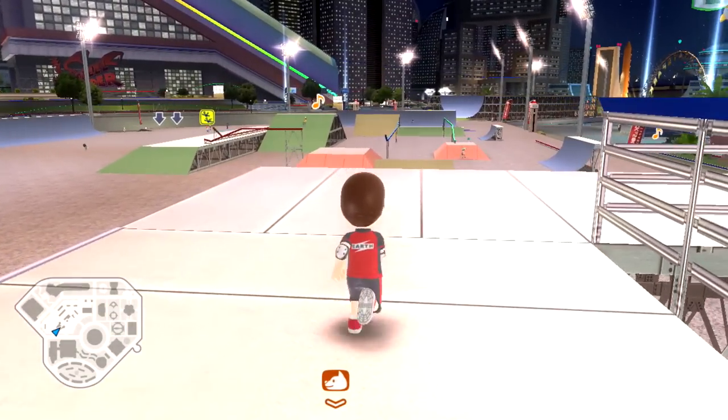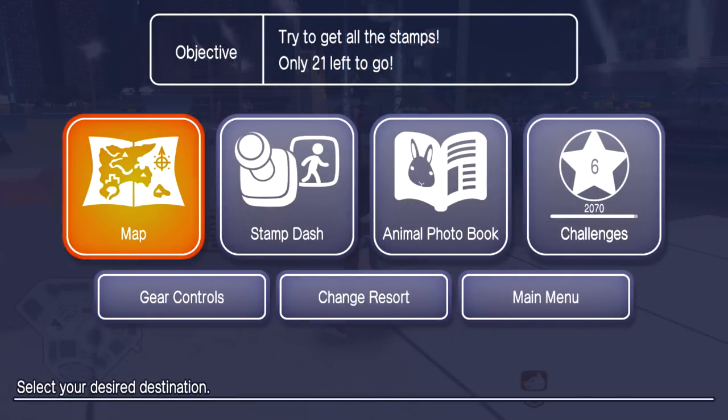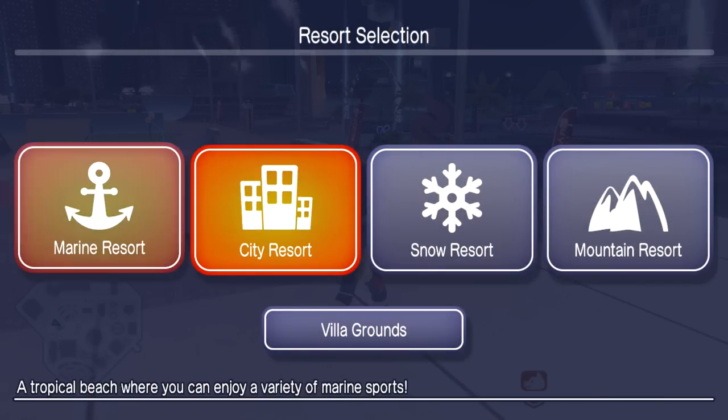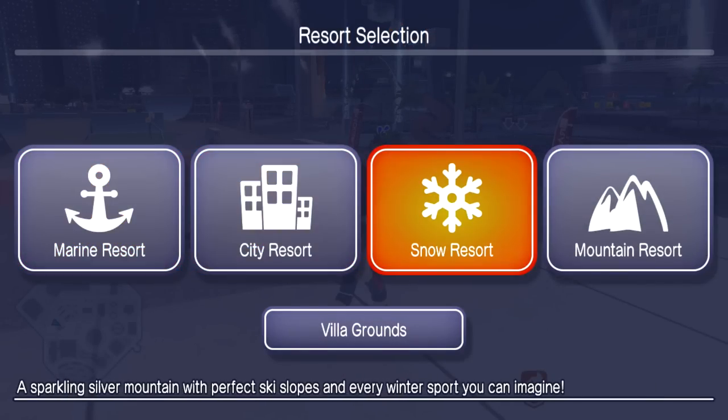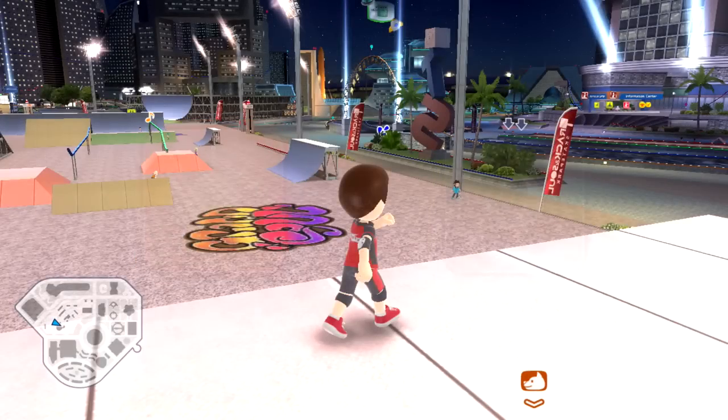Hello ZebraHerd and welcome back to GoVacation. Today we're going to check out a different resort. Last episode we completed the City Resort, and we've already completed the Marine Resort. Now we're moving on to the Snow Resort - a sparkling silver mountain with perfect ski slopes and every winter sport you can imagine. We'll start in the day but maybe eventually move into the night.